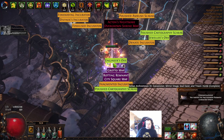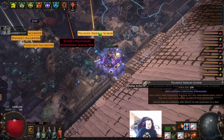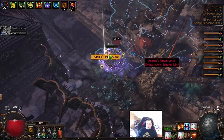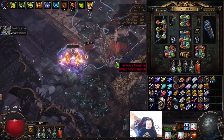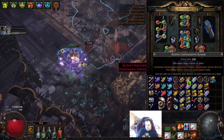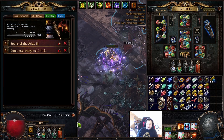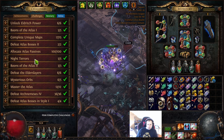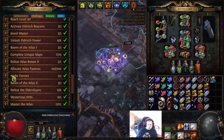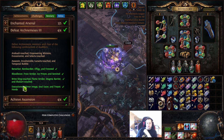Now quickly one final thing before the video is over — the loot. Ignoring the pure essences, ignoring the invitation, we've got an interesting helm, interesting flask, a few scarabs from the final one — the map. I would say from the Archnem 3 recipe, the bottom one does give quite okay loot.